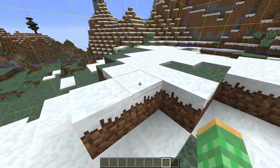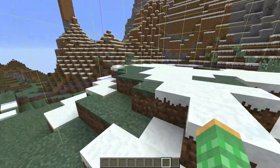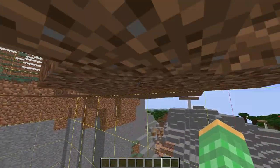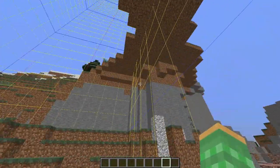Opaque blocks at the top of a subchunk will not increase the world height, and therefore no mobs will spawn there — so something like this spot right here, no mobs would be able to spawn on top of this. When upgrading from 1.12 to 1.13, the light level underneath overhangs that are in a different subchunk than the overhang will not update.